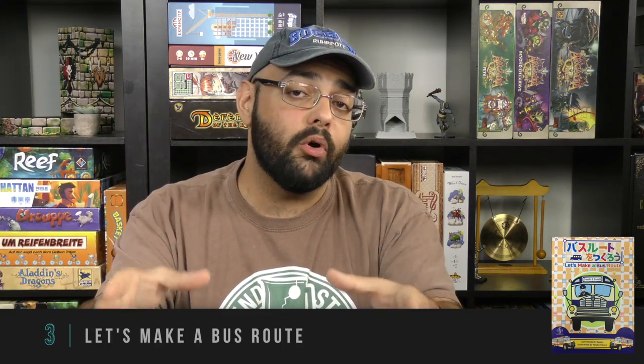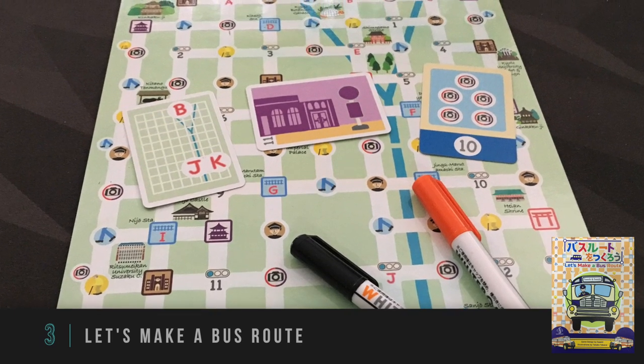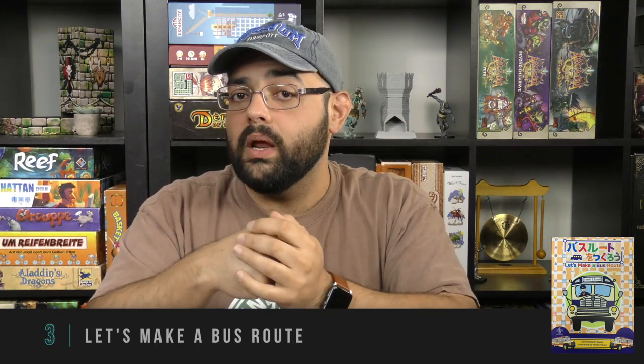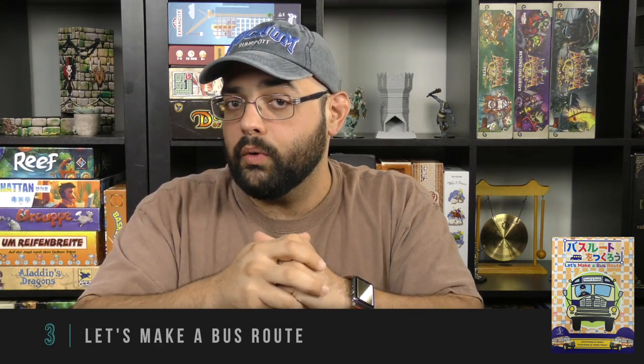The key difference here is that you are all sharing the same board in the center. You've got your own board in which you are marking off — oh, I picked up a student, oh I have a worker here, and then I drop off that worker and score some victory points. But the lines you are drawing are on the same city board, and so that gives you a few interesting possibilities. You could, for example, run across a line on which another player has already driven — and that creates traffic. If you do that, that's bad for you. You want to avoid creating traffic.